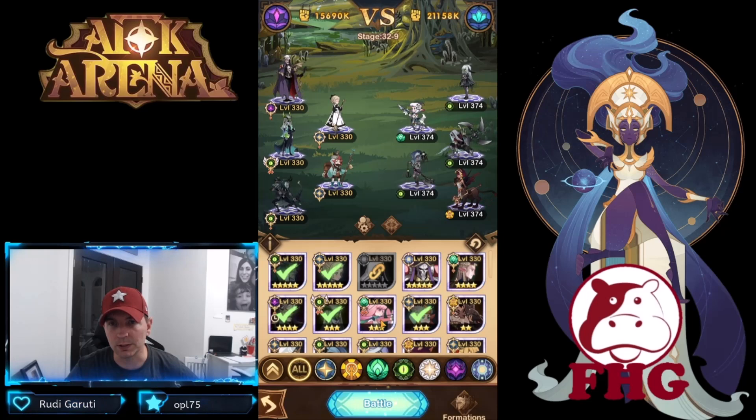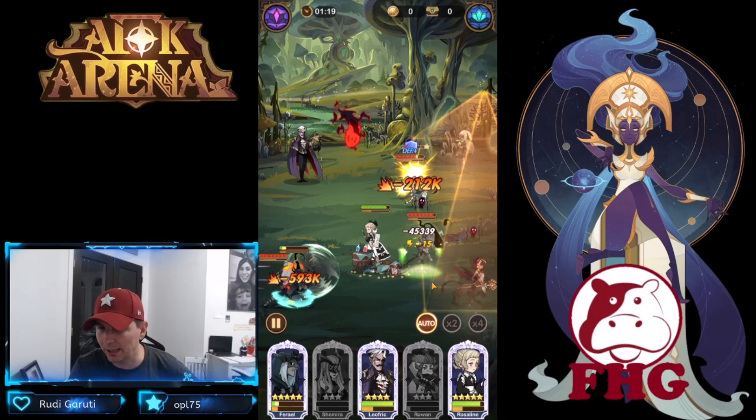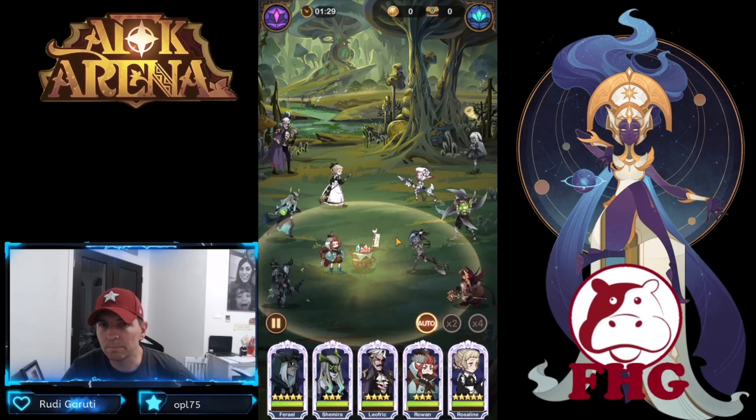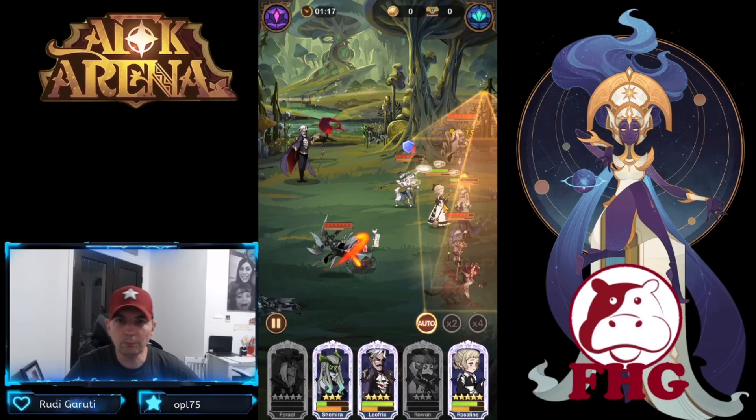He comes out again — I don't see where he's summoning the totem, so I think the totem is dying too quickly. Even slowing it down, there he goes immune and it looks like he went immune with Rose over here.